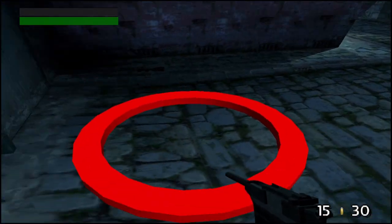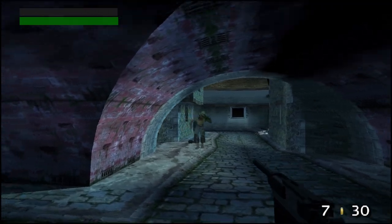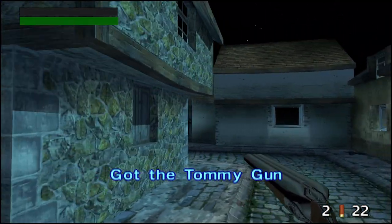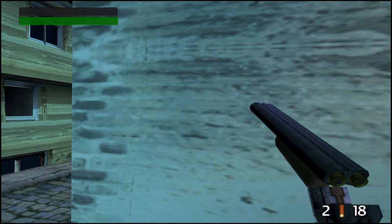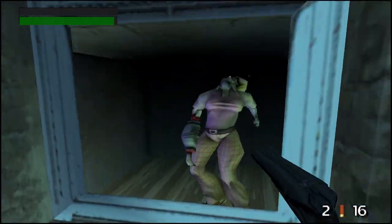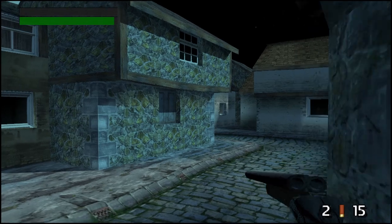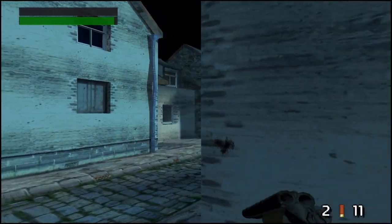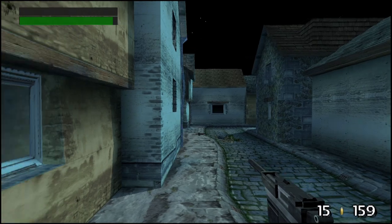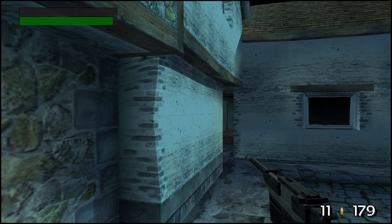Alright, looks like we're starting out with a shotgun and once again the return point is right here at the beginning. Shotgun — what the... where was that? Oh, they can be in the windows! Okay, they could definitely be in the windows. I already passed them — what the heck. I guess he was just bending down.